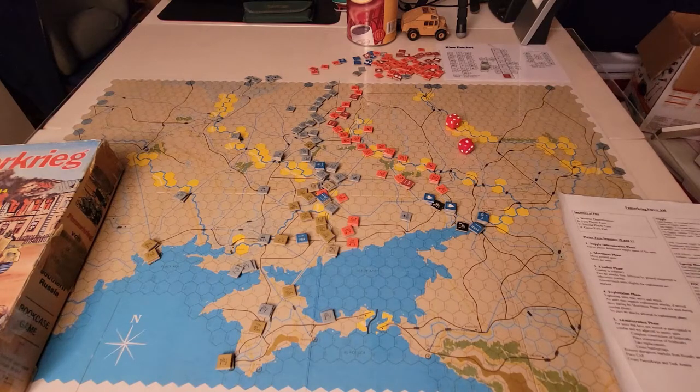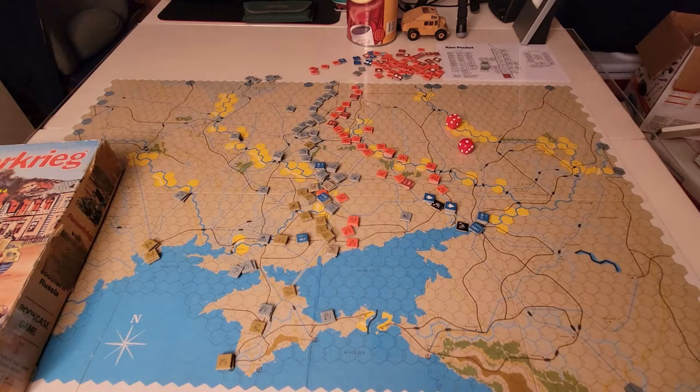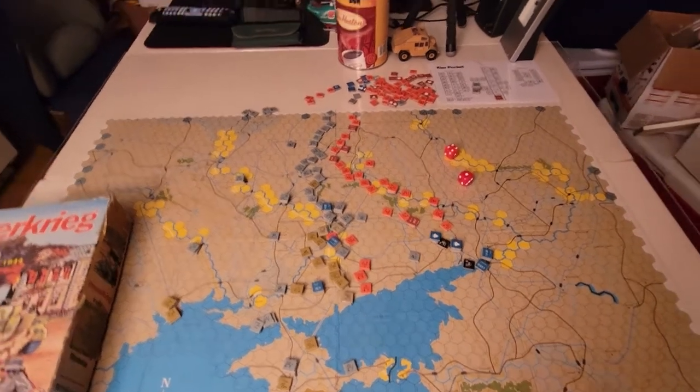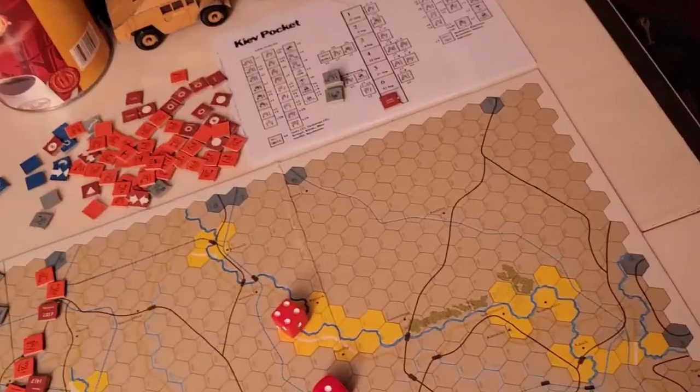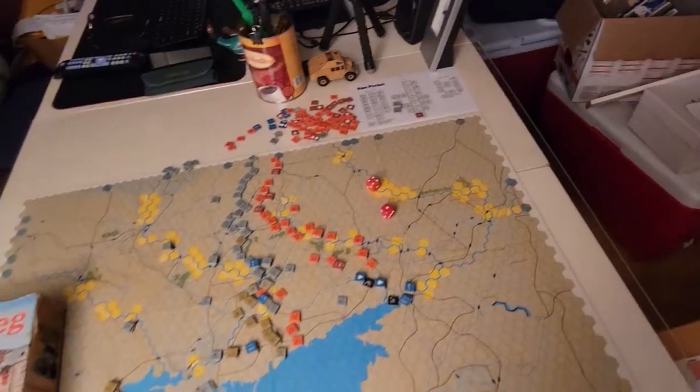You've got Stalingrad itself in 1942, where you're setting up quite far as the Germans on this side of the map. Backhand Blow at February '43, Aftermath of Citadel '43, Battle for Dnieper '43, Pocket at Korsun '44. There's actually a Manstein Counter Stroke — it's a what-if kind of scenario. It comes with a major scenario card where you can put all your counters on, and all it is is just to help you set up — it shows where things go and when they come in.